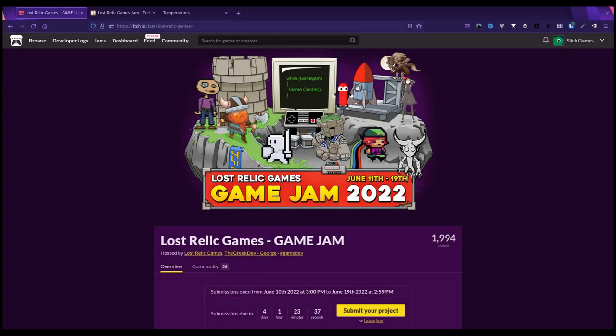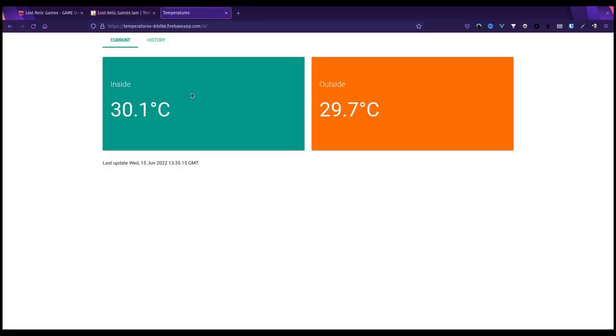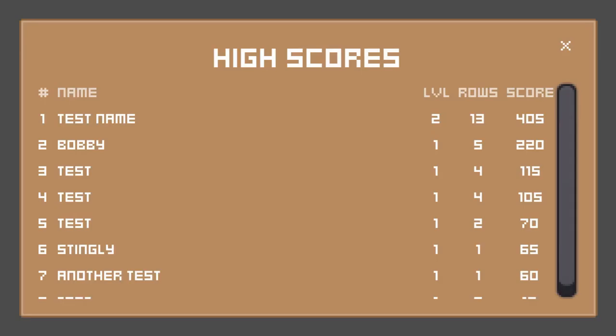It's day six, lunchtime, four days left in the jam. I'm squeezing in ten minutes to work on the main menu and add a close button to the leaderboard — it's a whopping 30 degrees in my office. After about 15 minutes I now have a basic menu with the game title 'Animals Crossing', working buttons, a high scores link, a close button, and a play again button. I quickly dumped in test data to check the scrolling and it works but looks awful, so I'll fix it later.